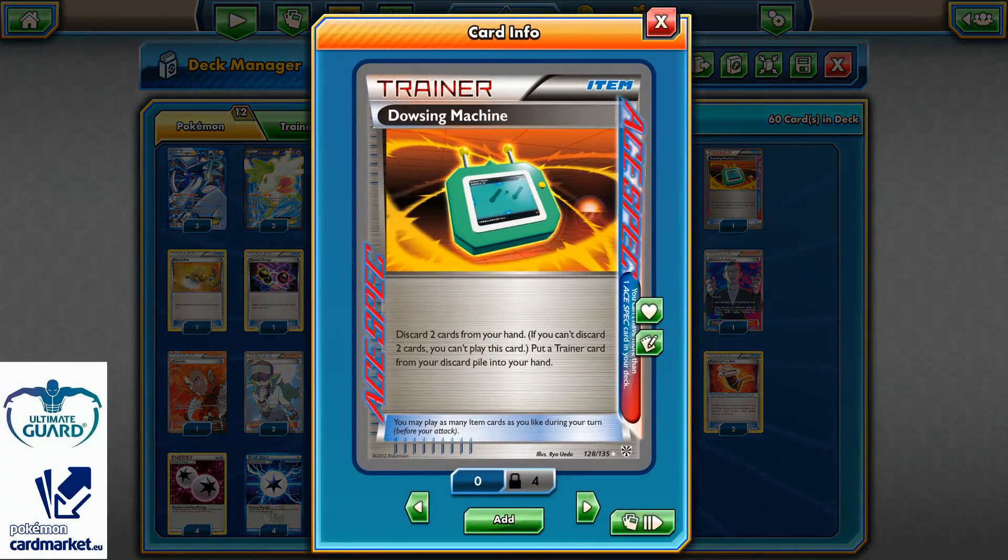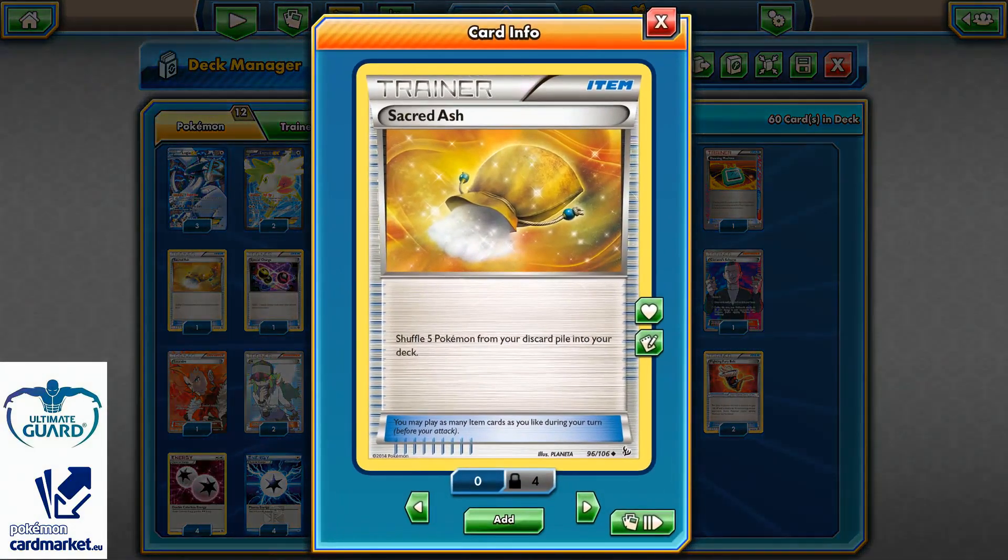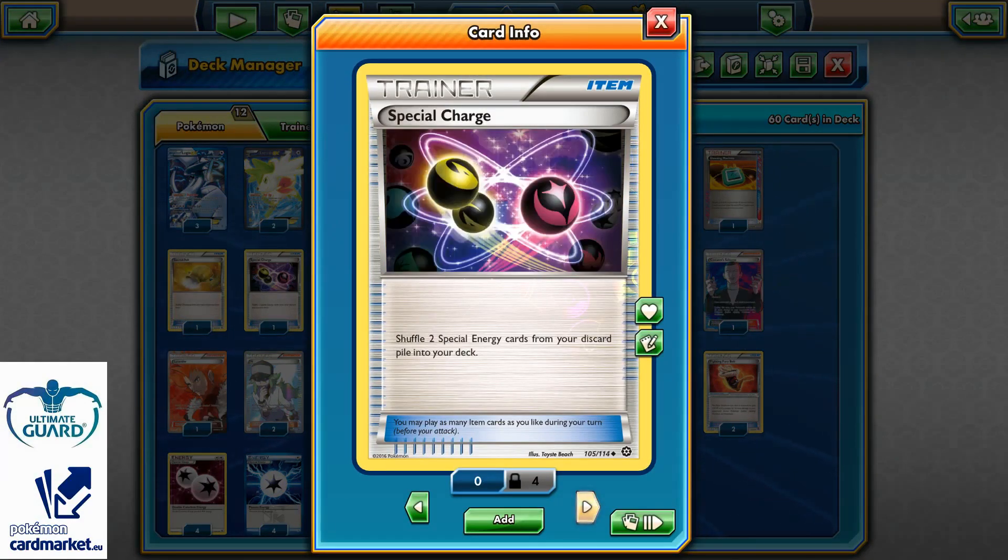Dowsing Machine is the ACE SPEC, because it's a very good card — better than Computer Search in this build. You can discard two cards from your hand to put any Trainer card, even a Supporter, from the discard pile back into your hand. For tech cards, I'm running one Super Rod to reshuffle five Pokemons from my discard pile, and one Special Charge for those Plasma Energies — just in case I need to discard them, I can Special Charge, Colress Machine, and have another Plasma in play.